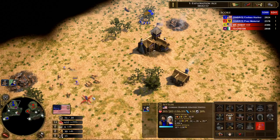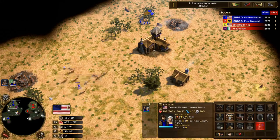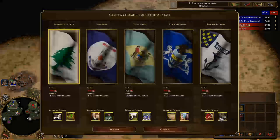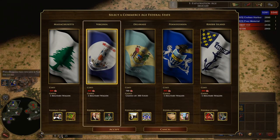All right, we got the scouts. I'll have my explorer explore their side now, and I'll have the scouts explore our side. Actually, I'm gonna kill the Italian explorer, because I got the explorer upgrade.